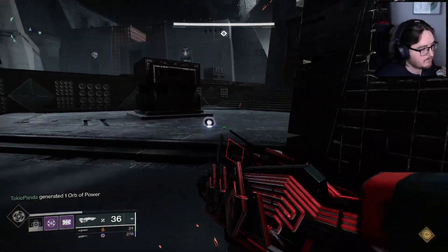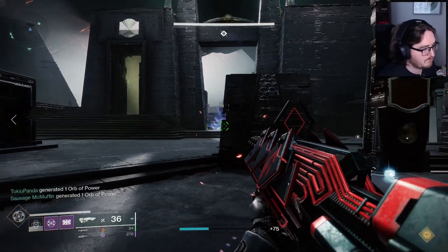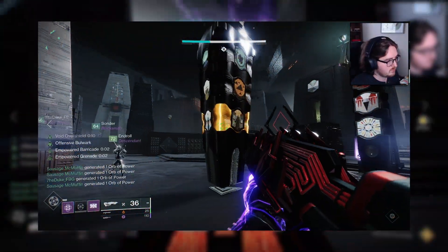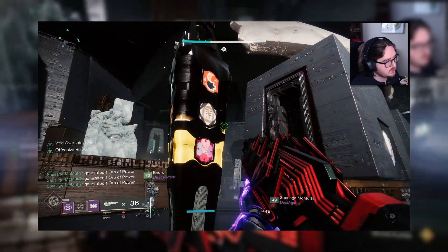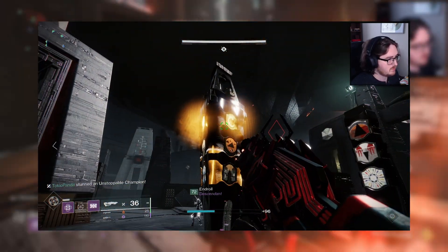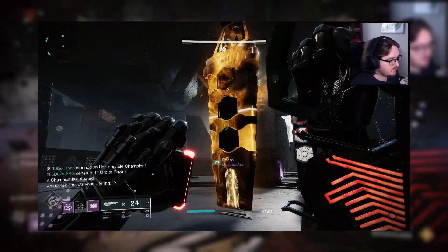The goal of this encounter is to get the three obelisks around the encounter to each accept one offering. The obelisks are the three-sided towers that have nine panels that will fill with symbols, and an offering is a set of three symbols that can be input into an obelisk by shooting the panels with said symbol. Finding the correct symbol for the offering is the meat of the encounter and requires multiple steps.